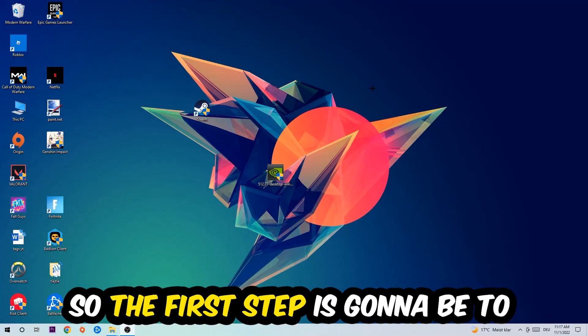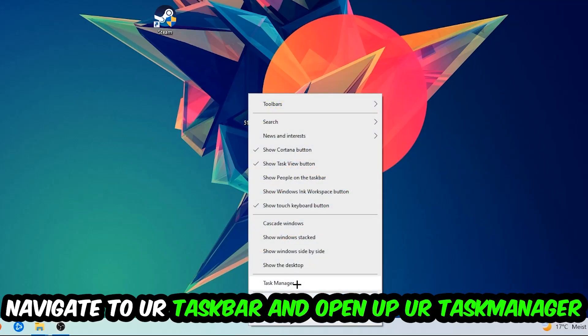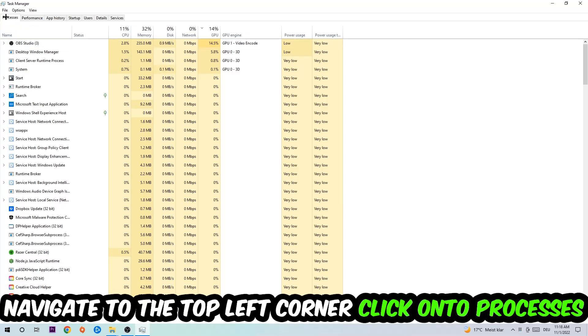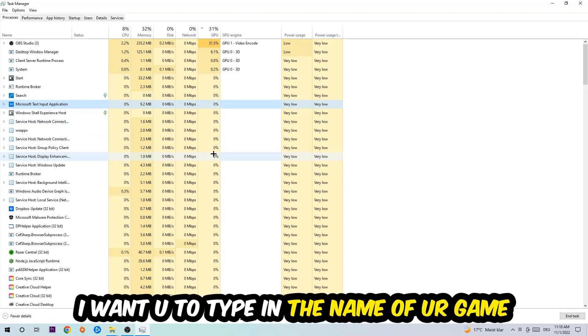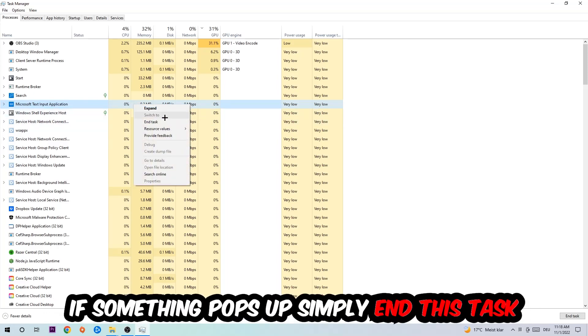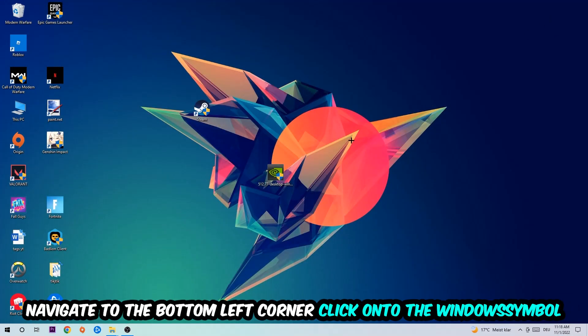The first step I recommend for everybody is to navigate to your taskbar, right-click it, and open up Task Manager. Navigate to the top-left corner, click on Processes, click on any random process, then type in the name of your game. If nothing pops up, you're good. If something does pop up, simply right-click and end the task. Afterwards, you can close Task Manager.